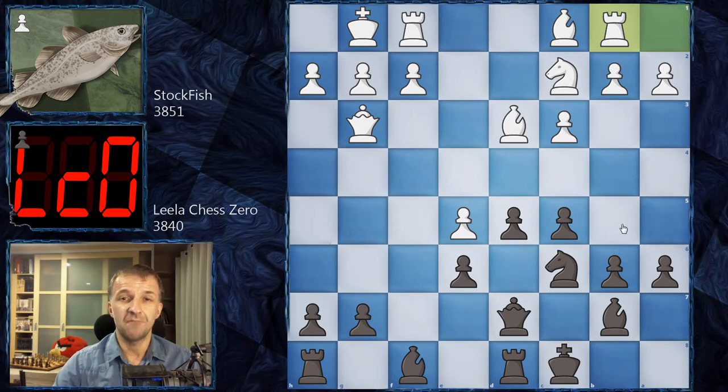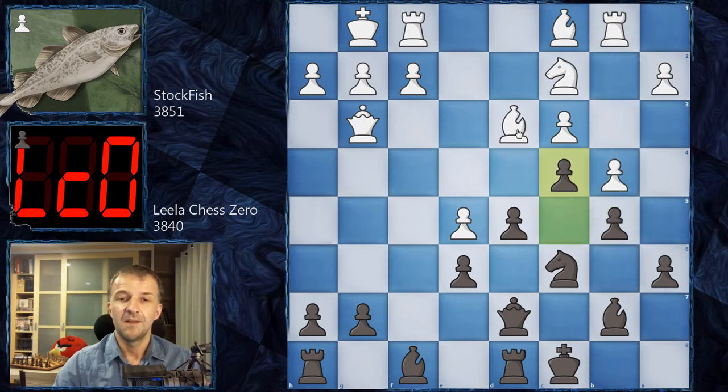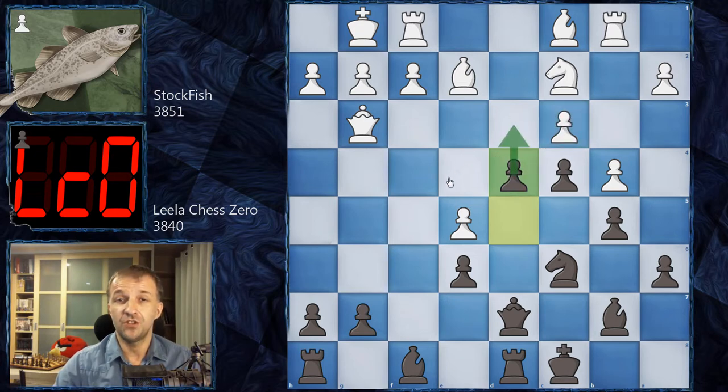Now Leela finds a really beautiful idea — very nice positional understanding. We have b5, and after b4 we have c4. The idea is: after Be2 — because the bishop is under attack — d4, and now cxd4. Otherwise d3 is a huge threat. So cxd4. Now Leela doesn't want to win back the material; that was a sacrifice. Instead, black will have a powerful protected passed pawn, while white will have a weakness that Leela can take in the future.